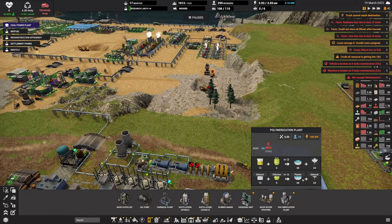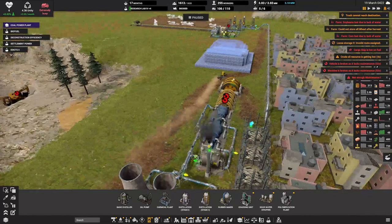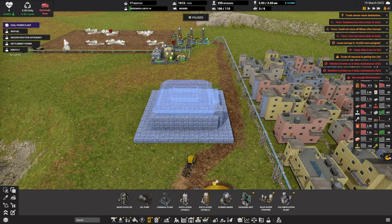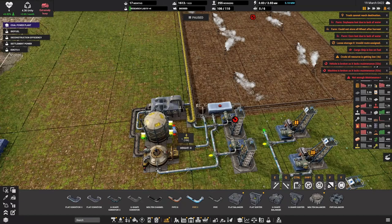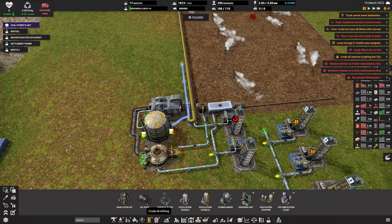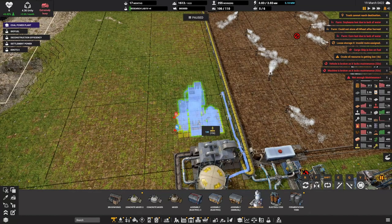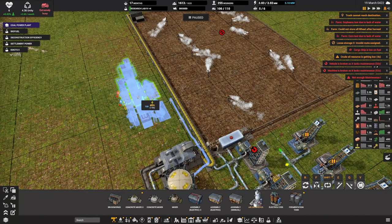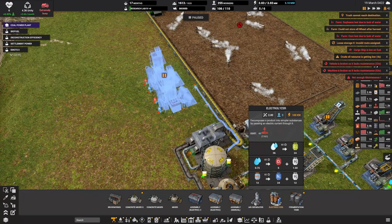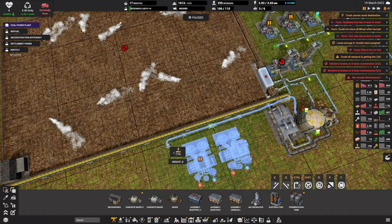Disinfectant requires a chemical plant and ethanol. We're not making ethanol yet, and we're also not making plastic. Plastic and ethanol - plastic is made right here from naphtha, ethanol, and chlorine. We have plenty of chlorine. We were producing corn mesh to make the ethanol - ethanol is just made from oxygen and corn mesh. Let's grab our corn mesh and bring it over here.